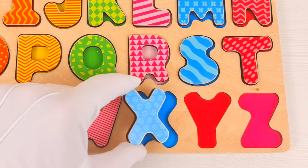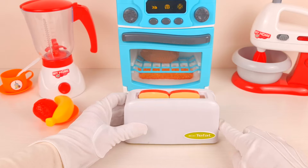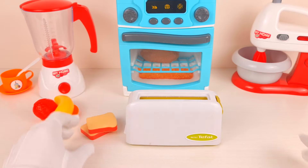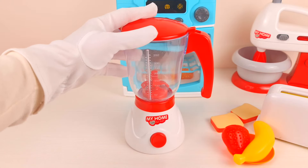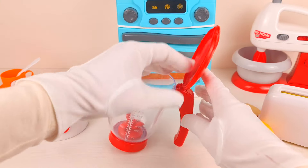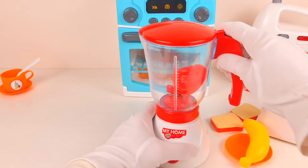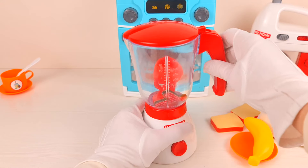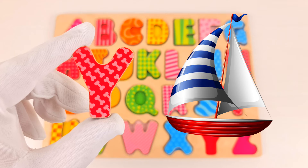A toaster — let's fry our bread, but there is no letter. Let's put it aside and take our strawberry and banana and our blender. Let's put the strawberry inside and make some smoothie. Wow, the magic is happening and there is a letter! This is letter Y. Y is for yacht.